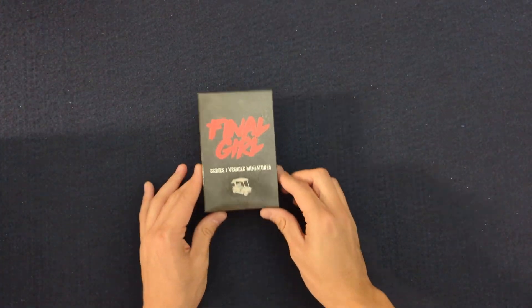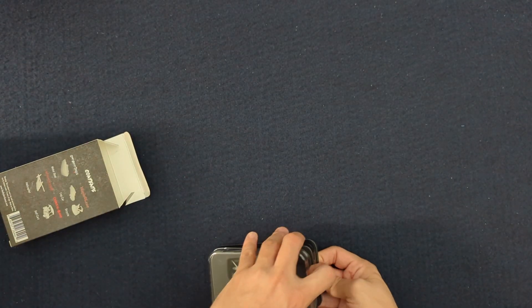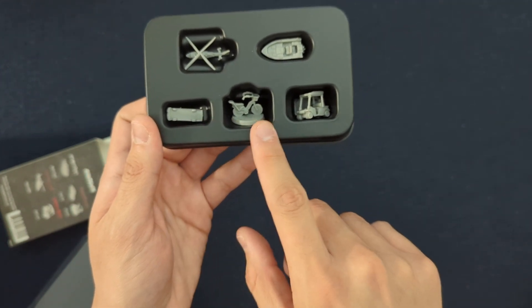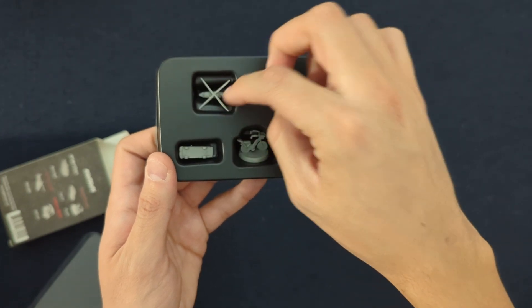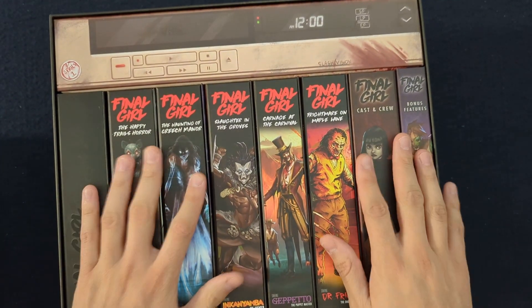The other little thing that was added is the Series 1 vehicle miniatures. This is going to be replacing the tokens in all of the Series 1 locations with vehicles. You can see the boat from Camp Happy Trails, the little golf cart from Carnival of Blood, these two from Maple Lane, and the helicopter from Creech Manor. Similar to the birds getting miniatures, just some of the other bigger set piece type things getting miniatures — it goes a long way in helping the whole game come to life. So that is, from a returning customer perspective, what I got for Series 1.